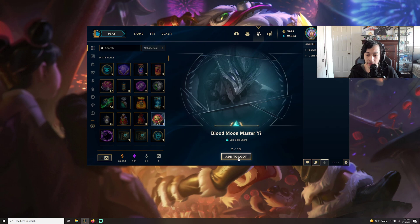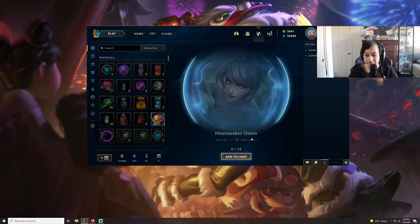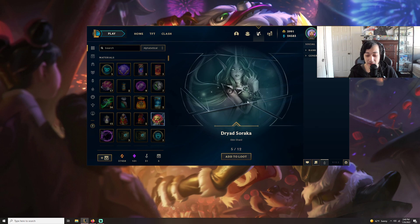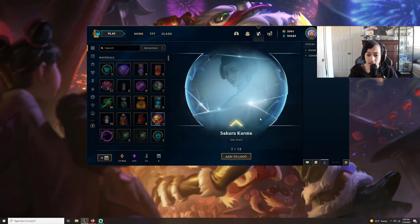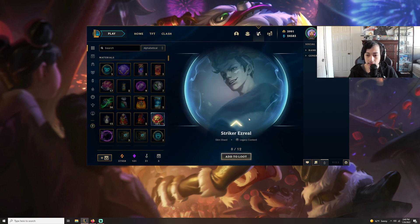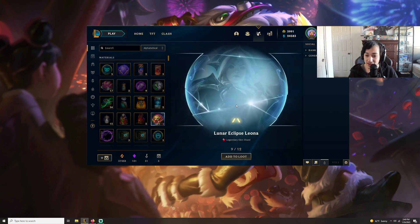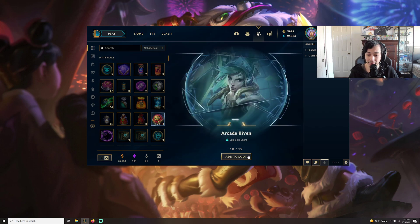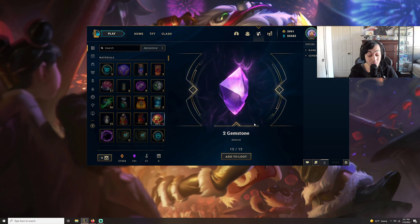Blood Moon Master Yi — not bad. Febony Pasty — wrong event but pretty cool. Back to back Heartseeker Quinn. Updated Soraka skin probably soon. Kitty Evelyn — pretty good skin. Sakura Karma — not bad. Striker Ezreal — pretty good Ezreal skin but not the right one. Wow, right off the back — Lunar Eclipse Leona, that's pretty good. Orchid Riven — pretty good skin. Space Groove Lux — not bad. And two gemstones.